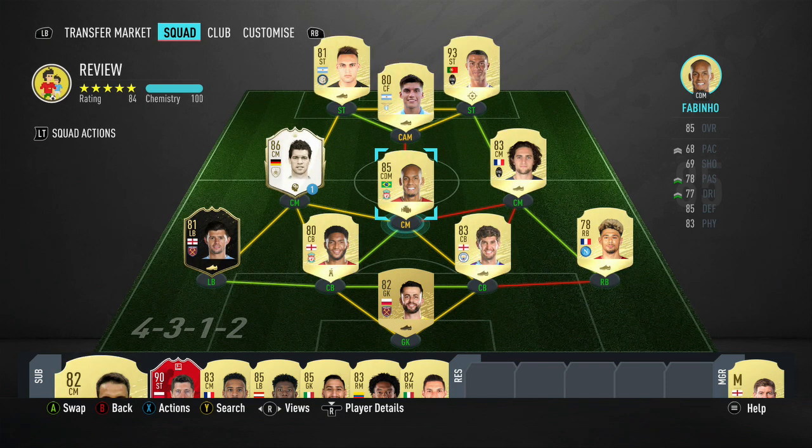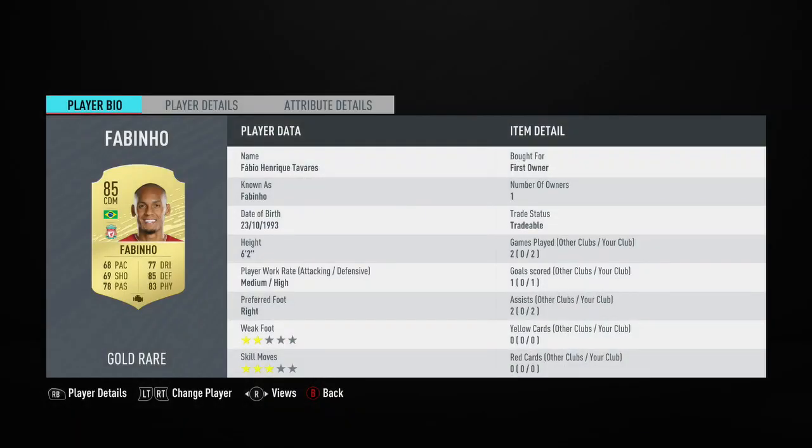I was able to pack this guy yesterday in one of the advanced SBCs. I believe it was the League of Nations SBC where you get a rare mega pack for completing the Puzzle Master. In that pack I got Fabinho and in-form Aaron Quest as well.